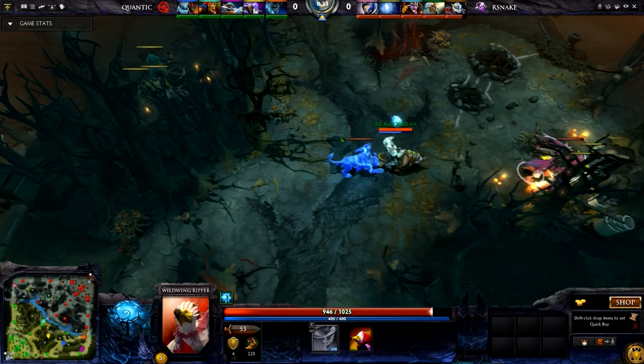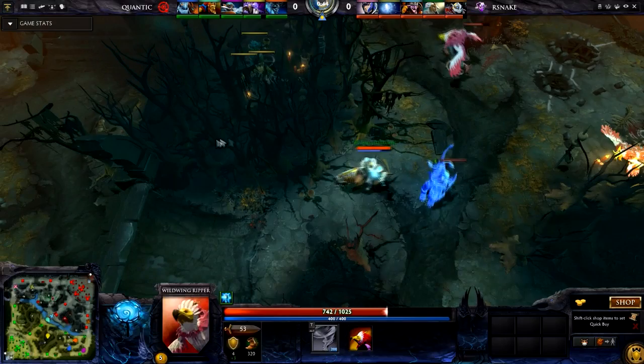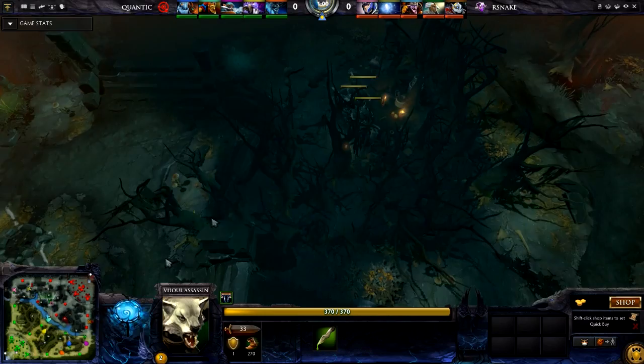Wild Wing Ripper spawns at the first camp — that's the creep we want, but it's too early. As you remember from the last run, it involved rotating through big creeps: a Centaur, a Furbog, and then the Wild Wing. If we get the Wild Wing so early, we don't want to sacrifice it because we don't know if we'll ever get that creep again. So double stack, double pull — fairly easy. Make sure you practice this, very important.